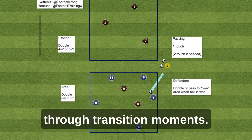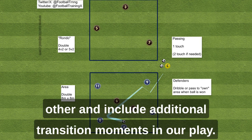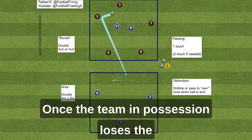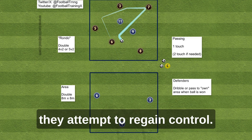We set up two areas in close proximity to each other and include additional transition moments in our play. Allow two players from the defending team to move to a designated area for pressing. Once the team in possession loses the ball, their priority shifts to defense as they attempt to regain control.